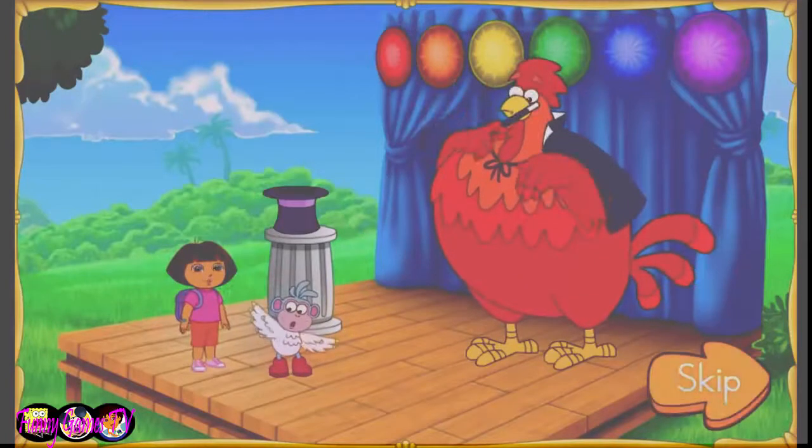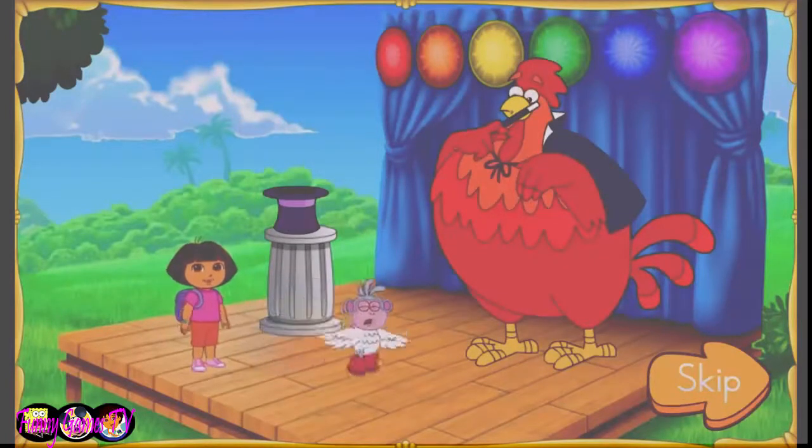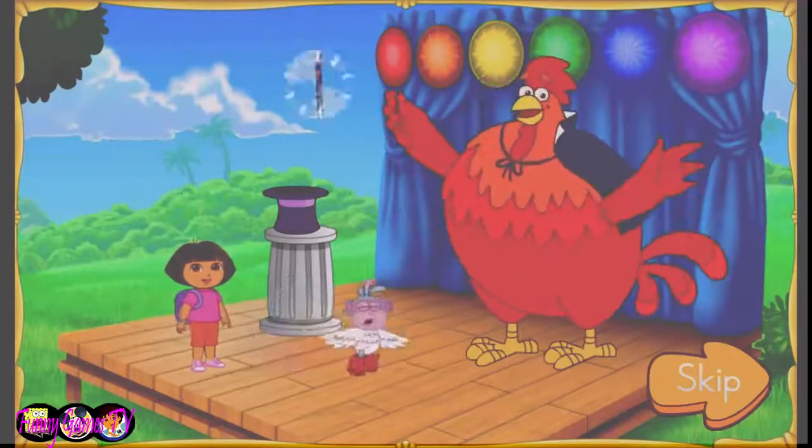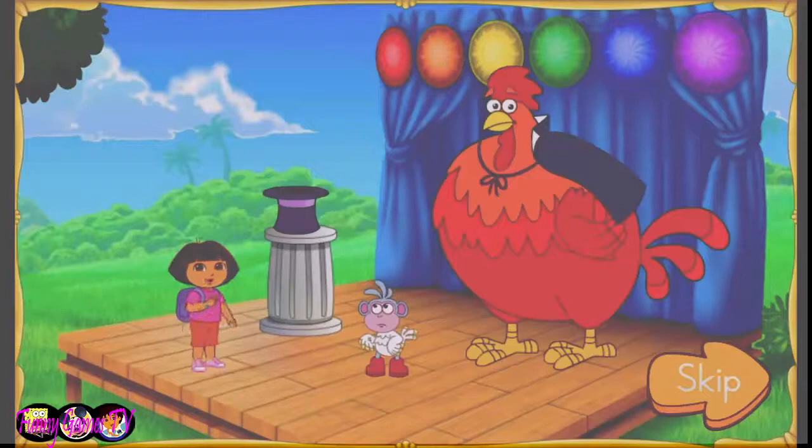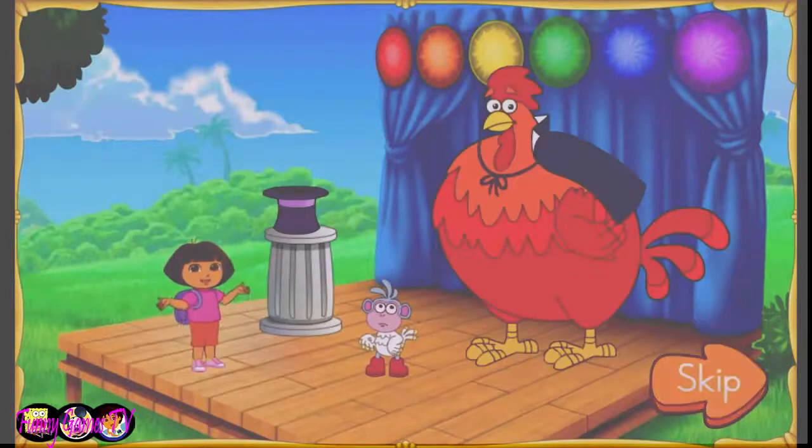Uh-oh, Big Red Chicken accidentally turned Boots into a chicken. We need to use the magic wand to turn Boots back into a monkey. Oh no! The wand fell into Big Red Chicken's magic hat. We need to get that wand back so Big Red Chicken can turn Boots back into a monkey.